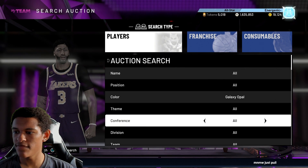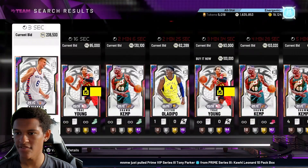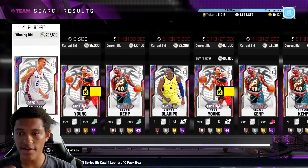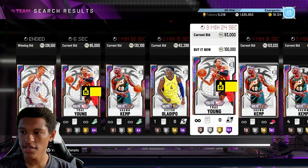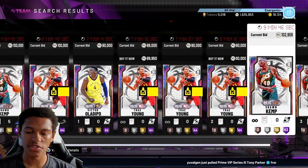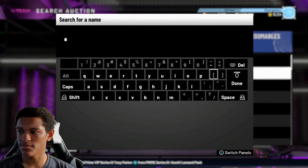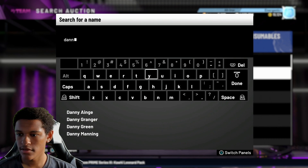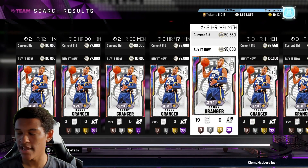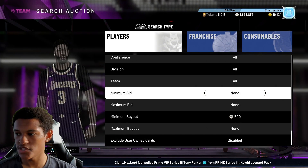Another filter you can use is Galaxy Opal, Prime VIP Series 3. Now that they've dropped a ton of opals, the Prime VIP sets have a lot of opals in them. You have a couple of options with this filter — you can sit on it and filter out all of the buy-now guys: Trey Young, Victor Oladipo, George Gervin, Gary Payton, and Danny Granger sometimes as well.